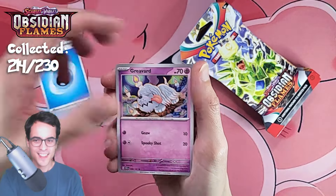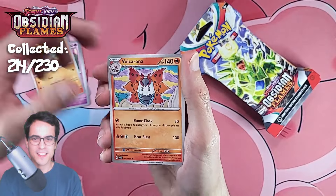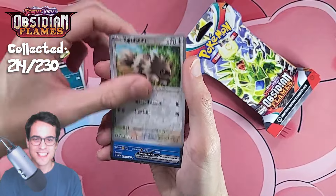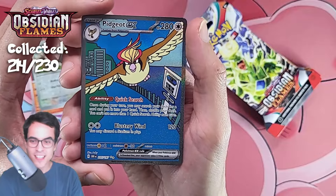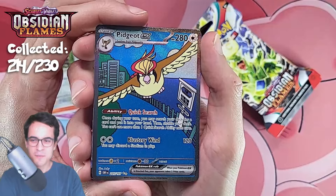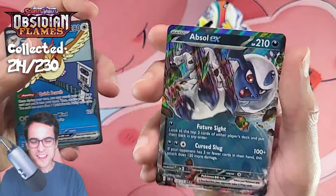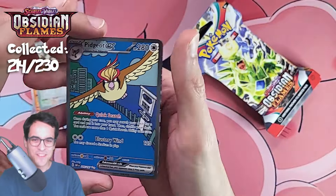Greavard, lechonk, togepi, lampent, volcarona, altaria, houndoom, zigzagoon — a pidgeot ex full art! It's the special illustration — the pidgeot ex special illustration, let's go! With another absol ex I don't care about — let's go!